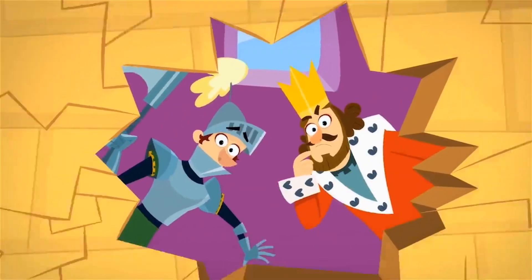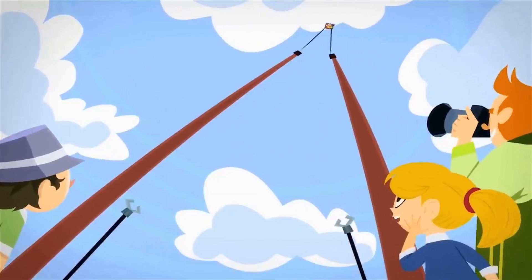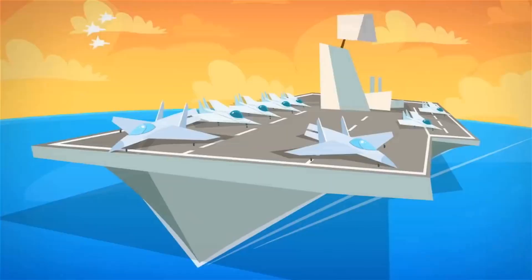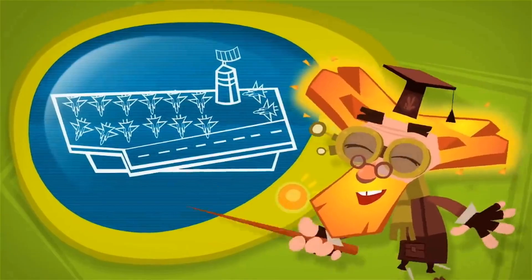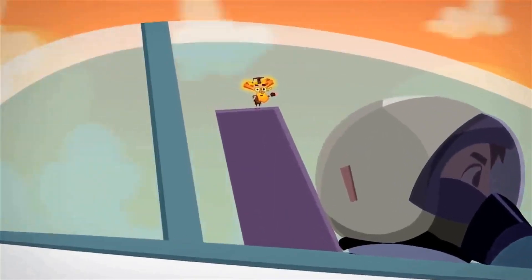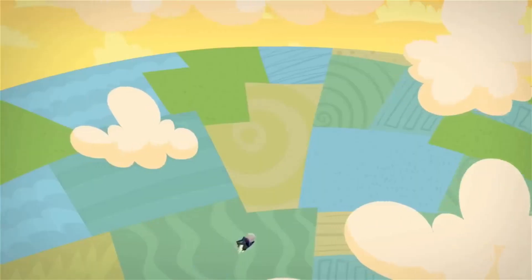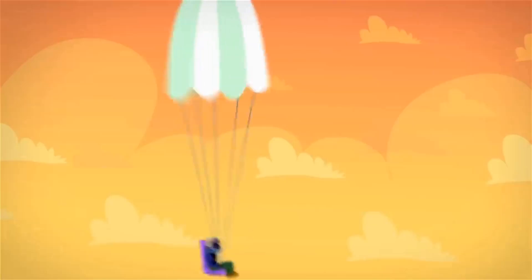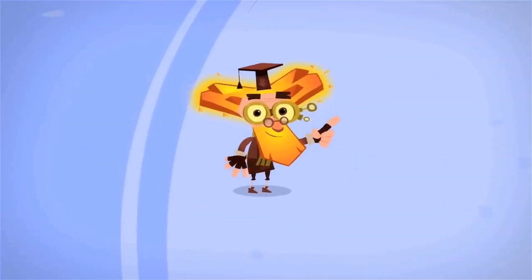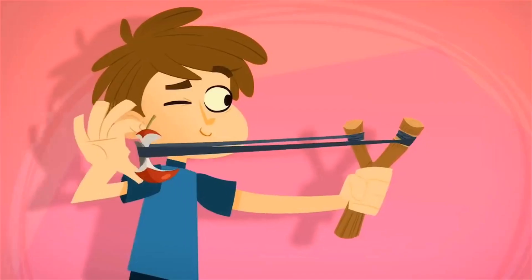The catapult was invented in ancient times, but people still use them today. Only now instead of launching stones, catapults are used to launch jet airplanes. The runway on an aircraft carrier is quite short, so catapults are used to help the planes move fast enough to take off. Catapults can also save a pilot's life — when an airplane has an accident, a catapult activates in the cabin, shooting the pilot into the sky to come back down with a parachute. A plain old slingshot is also a kind of catapult — just a very little one. Be careful with this toy; it can be dangerous to others and to you too.